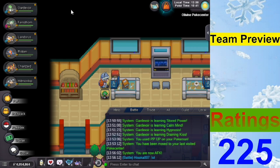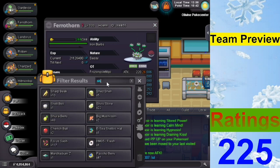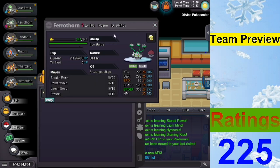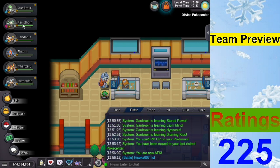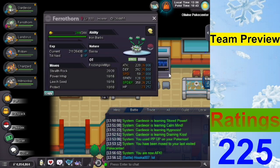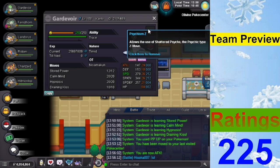This one is a bit different but kind of funny. I have a Ferrothorn here — I was about to run a different set to make it more threatening, but we'll go with the standard: Stealth Rock, Power Whip, Leech Seed, and Protect. Going with Shed Shell just for the metagame. And we have Gardevoir with Calm Mind, Hypnosis, Draining Kiss, and Stored Power — all relearned moves.